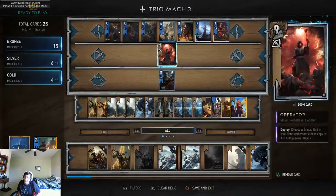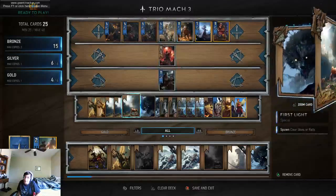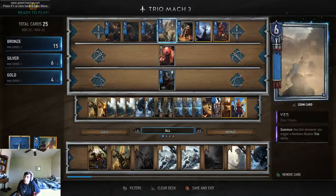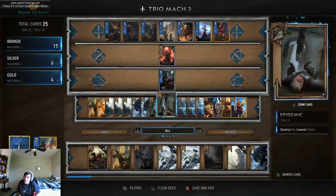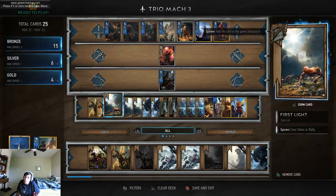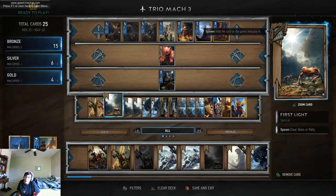The First Lights are actually here for the Rally Effect. Because we don't have very many minions in the deck, the Rally Effect is always going to pull a Reaver Hunter — you can use the First Light just to clear weather. You end up not having very many Reaver Hunters left, but depending on what your hand looks like, you can manipulate whether you're going to use Henselt the first round or save him for the latter rounds.